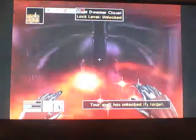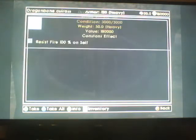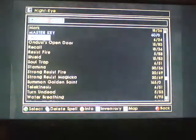This is the second one that's locked. We get through — can we endure this one? We do. Now this is going to be awesome — check this out. Dragonbone Cuirass. Value: one hundred and eighty thousand. Resist Fire, one hundred percent on self. Now we can recall. First time recall — that's what I like to see. Dragonbone Cuirass: 120 armor rating at my current heavy armor skill, 50 weight, one hundred and eighty thousand in gold, constant effect Resist Fire one hundred percent on self.